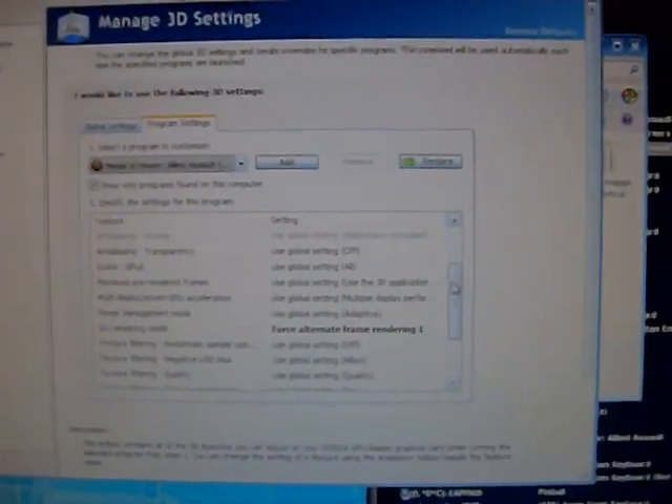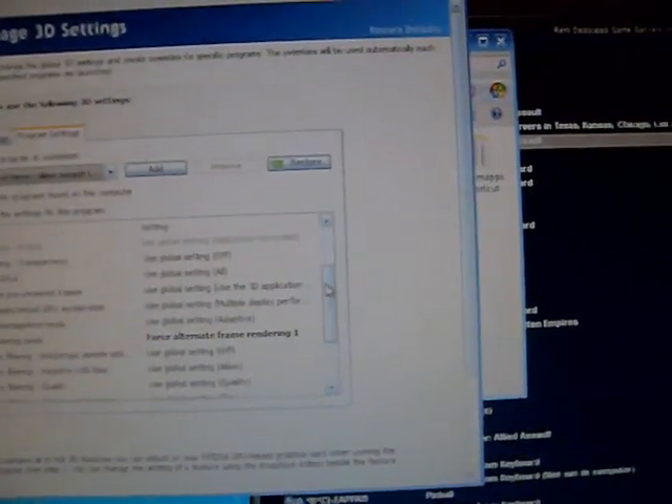Alright, so here's Medal of Honor Allied Assault using Force Alternative Frame Rendering 1, and 2 does the same thing now with the new drivers. It used to work just fine where the game would play fine — actually, it never played well, and that's a lie. So let me show you what it does using Alternative Frame Rendering.